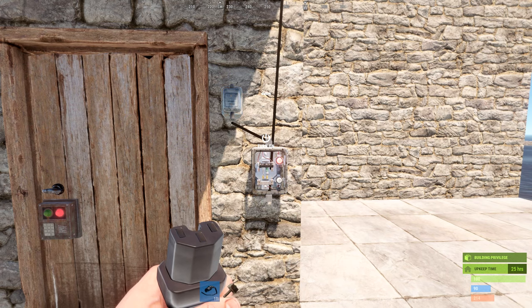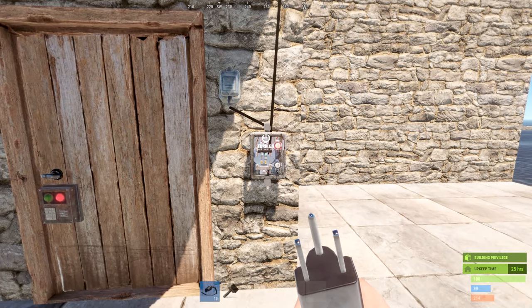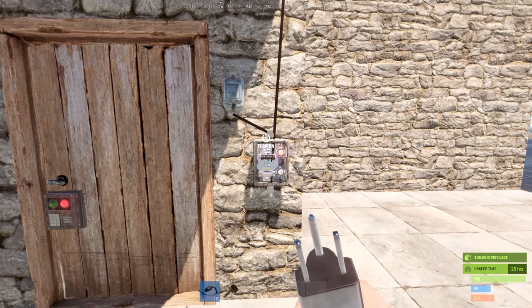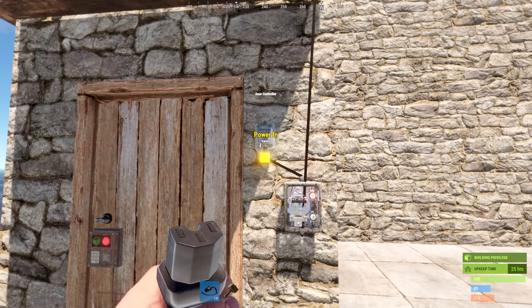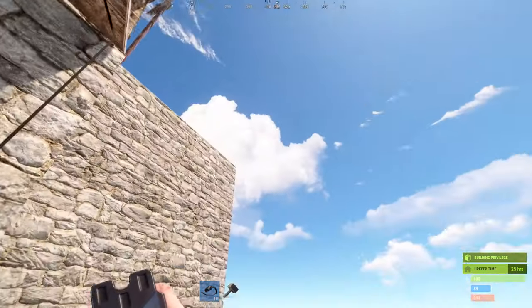Here we have the switch, which is used as a switch — you put power in and flip it to activate some kind of purpose, and the opportunities are literally endless. It has one input and one output. The most commonly used purpose is for opening doors. In this example, I have my windmill hooked up to the switch and the switch hooked up to a door controller — when you flip it, the door opens.